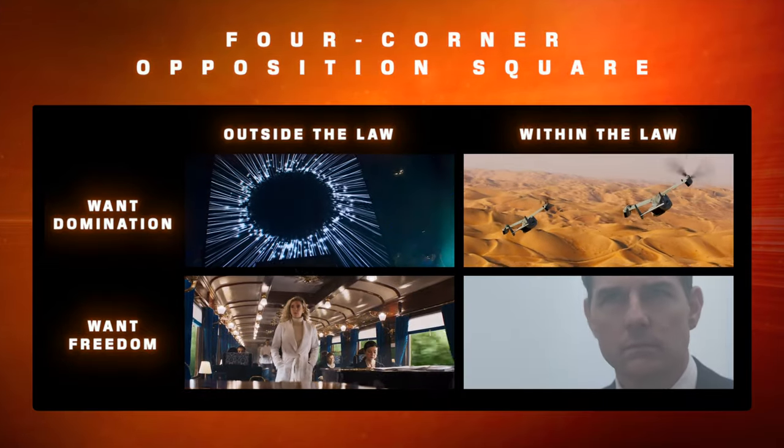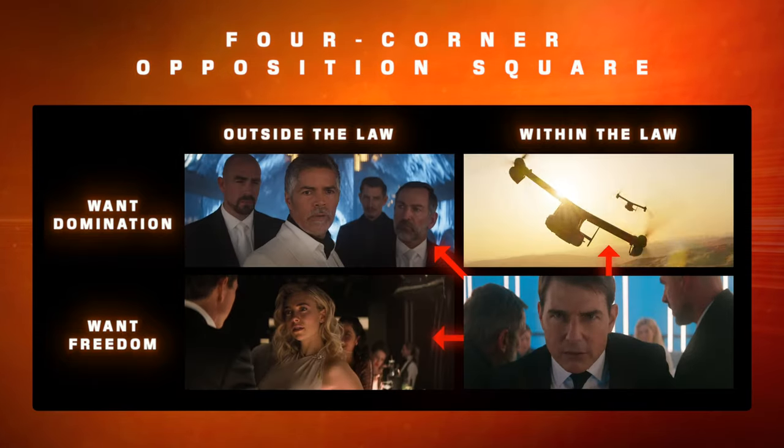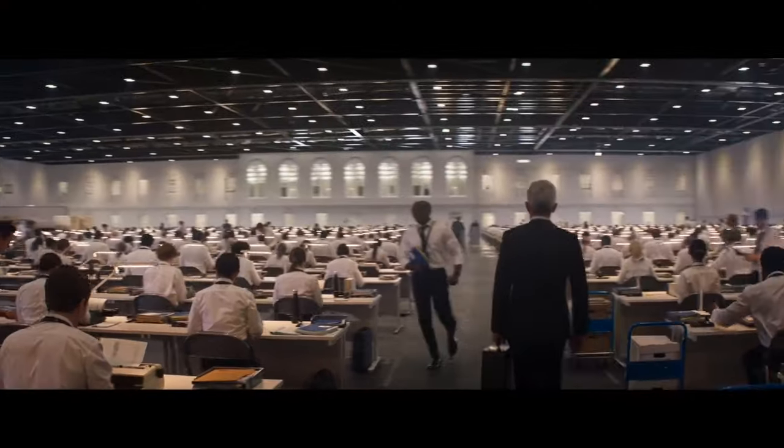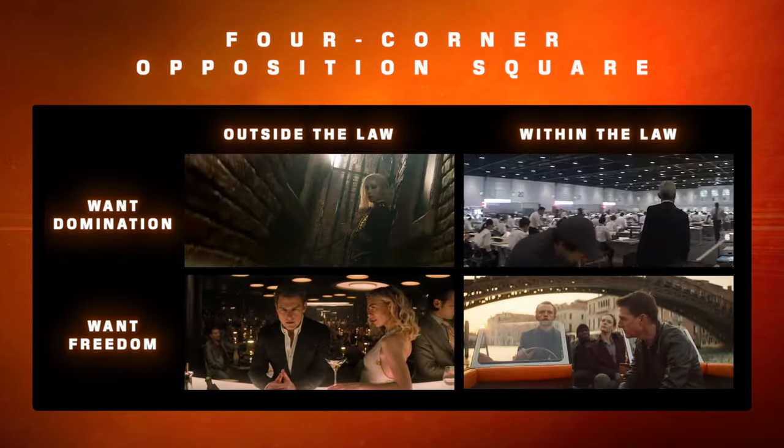In Dead Reckoning, the Four Corner Opposition Square might look like this: Ethan is opposed to Kittredge and the US agents pursuing him, Gabriel and his team and the entity they represent, and the black market dealer the White Widow and her world of crime. While all these opponents have Ethan Hunt as an enemy, there's still tension and distrust between all of them, adding further layers and conflict to action sequences. If you can, create opposition between opponents in your story — this can differentiate antagonists, lead to greater conflict, and give more viewpoints on your story's central theme. Having multiple antagonists with differing goals makes it easier to add layers to an action sequence, and it makes the situation much worse for your characters, which is always a good thing.